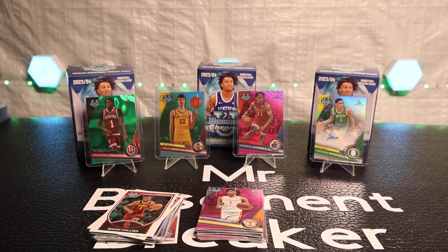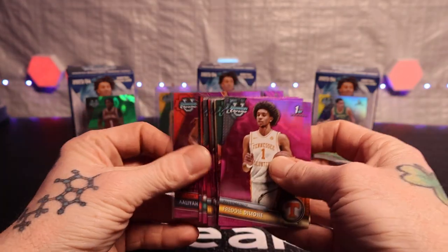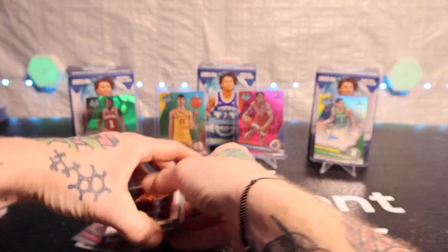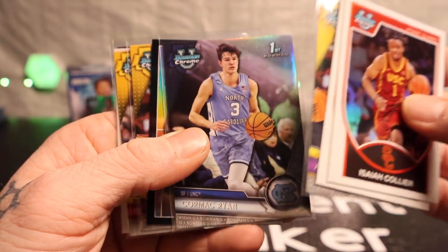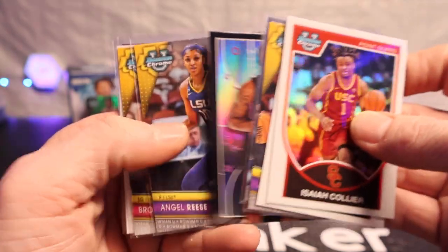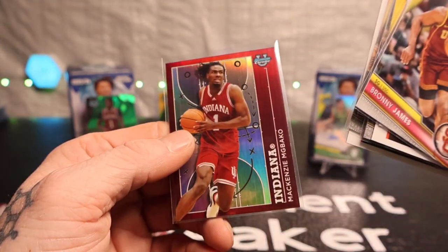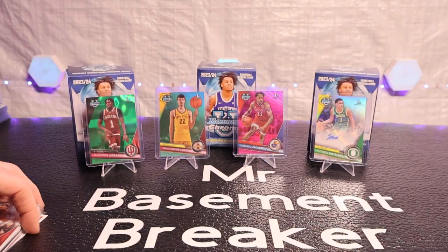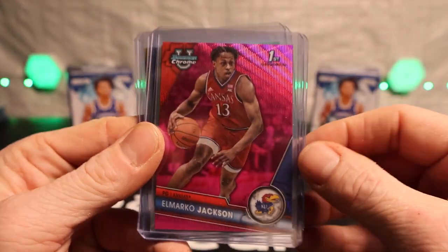Don't know how to feel about this because I don't know anybody in the game, but there is definitely a bunch of colors. Alia Edwards, Cleary Williams, Angel Reese, silver Cormac Ryan, G League Ignite with Ron Holland the Second, Angel again, we got Bronny James, Javon or Trevin, McKinsley McBaco.